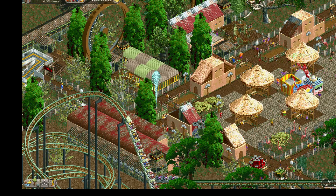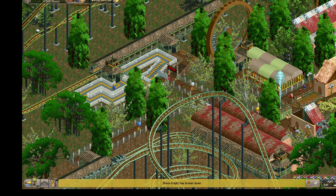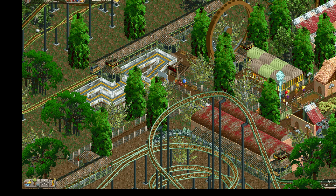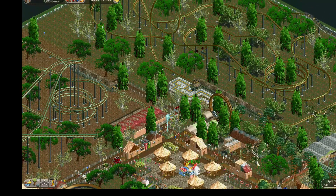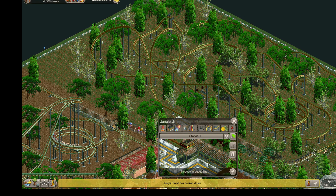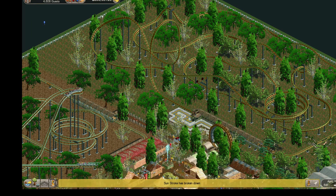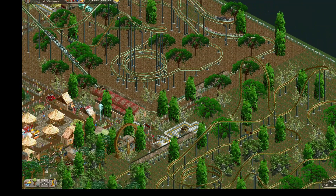Moving over to the food court area — places to sit and eat — there's the Rusty Wheel, a flat ride. And here's the Jungle Gym: it's a launch coaster that goes into a first hill — a top hat where it goes up, turns inside itself, and comes back down. It does a lot of interaction with itself, crossing over a couple of loops, and besides the top hat it has a couple of corkscrews. It's a decent ride built mostly on flat territory.